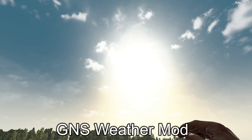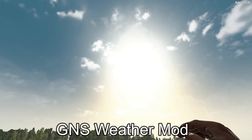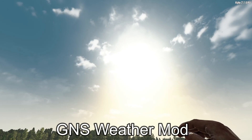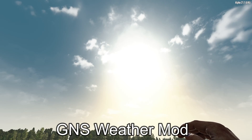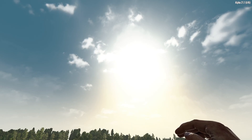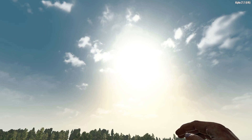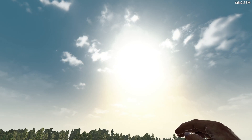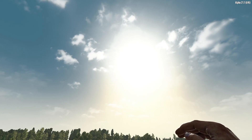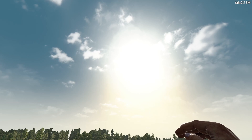Dann die nächste Mod – kann ich schlecht demonstrieren, muss man so sehen. Und zwar ist sie auch von Nerds & Steel. Da geht es um das Wetter: weniger Regen, auf jeden Fall weniger Nebel, hier im grünen Biom. Find ich ganz schön. Dafür ist es natürlich in anderen Biomen – gerade im Wasteland – ungemütlicher, so wie es eben sein soll. Und dass es im Schnee-Biom vermehrt schneit, so soll es eben sein. Finde ich eine schöne Sache, dass man nicht ständig dem Regen ausgesetzt ist. Danke dafür, Nerds & Steel.